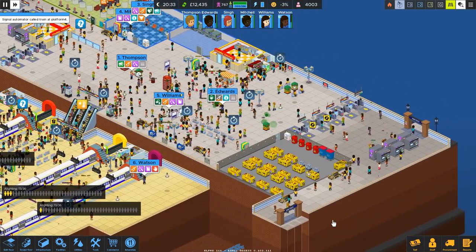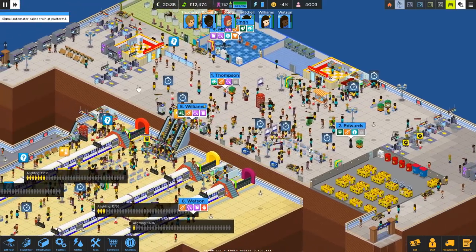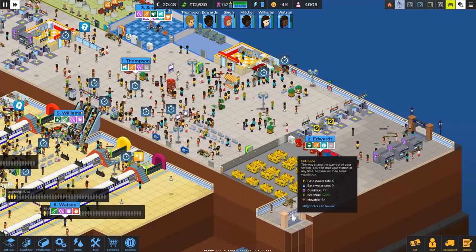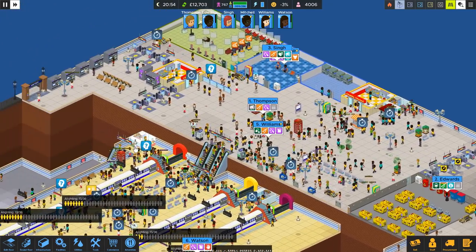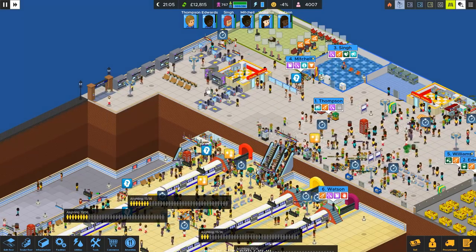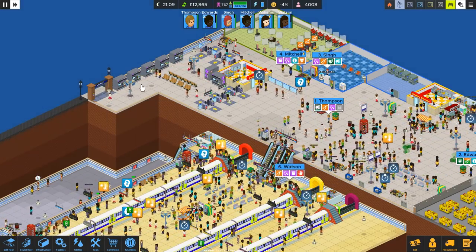First thing we're gonna get into right now: I've changed the layout of the entrances. I'm gonna switch it all up. These two here will solely be entrances, and this one over here is gonna be an exit, so we have that consistent flow. That means I can get rid of this bulkiness over here, just have a couple of exit gates over there.